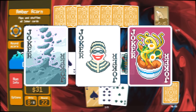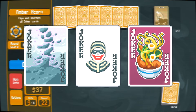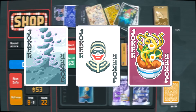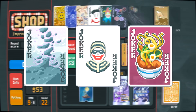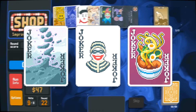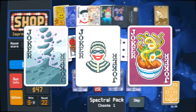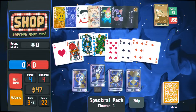Mystic Summit with Burglar and Ramen. This one is pretty simple. The Burglar adds 3 hands to any blind you play against but at the cost of losing all your discards. However, this works wonders for Mystic Summit, as it gives its +15 Mult from the very beginning. And with the Ramen Joker, you'll have that x2 multiplier online and ready to go at all times. Add a chip source and you are all set!